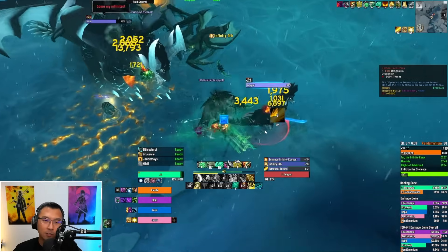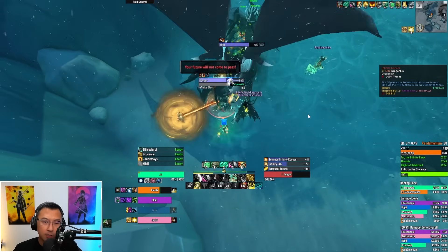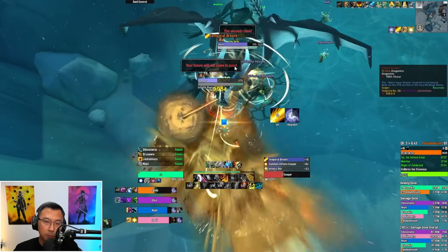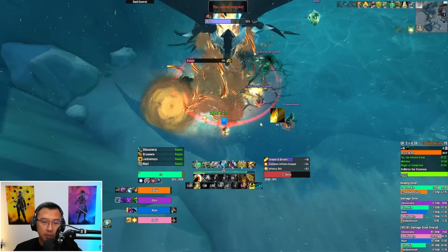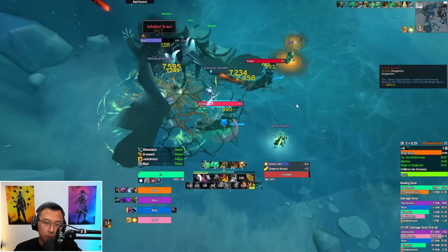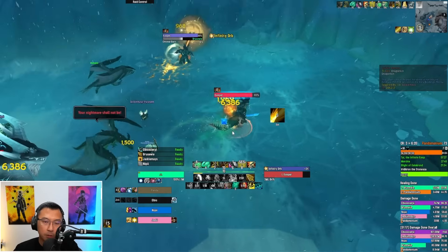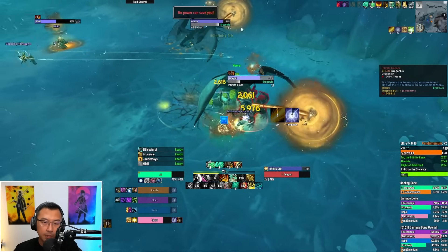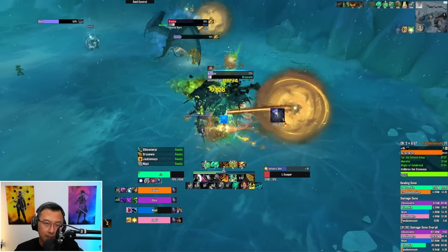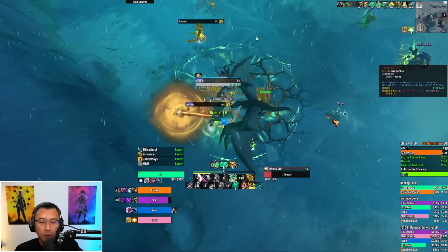More orbs, more Keepers — it just rinses and repeats. It's a hectic fight. Chrono Burn can be on any party member, so healer dispels immediately. As a tank be prepared for Temporal Breath. Nuke adds ASAP — it's really important. Track where Infinity Orbs spawn at all times. Toward the end of phase one, the boss spawns multiple adds — burst one down immediately. Focus one add at a time. Chrono Lord Deos eventually flies into the air. Keep doing mechanics while working on the two adds. Once both adds are dead, phase two begins.